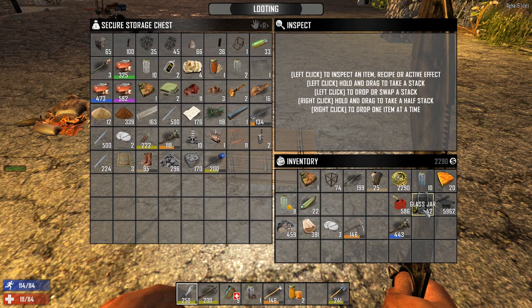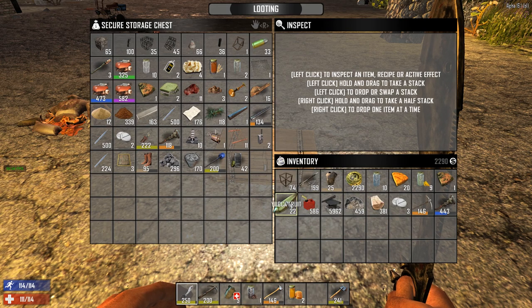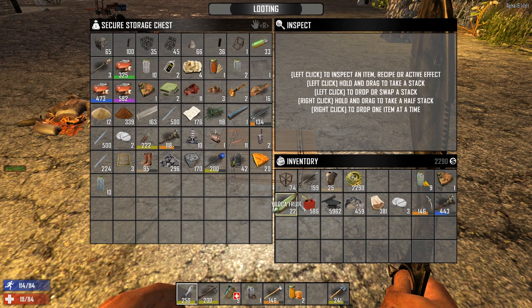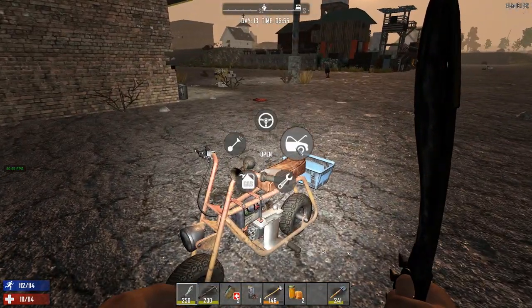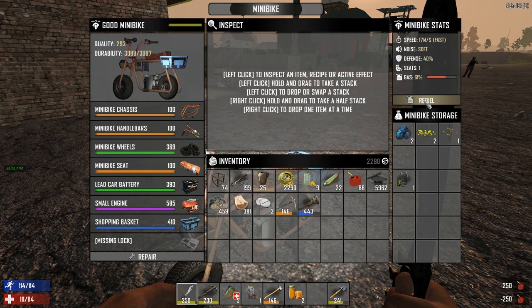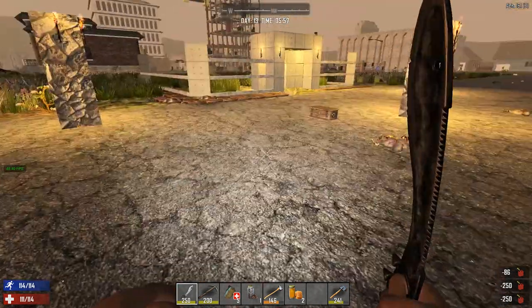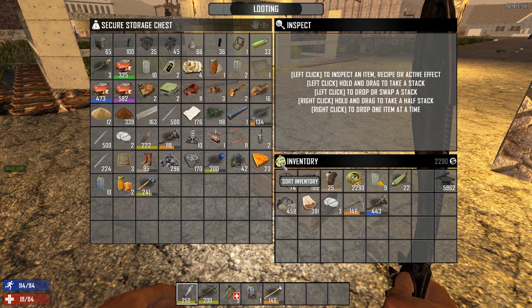Let's go ahead and drop off everything we're not going to need because we are going to be doing a looting run. By the way, I made some cornbread - took some corn, turned it into cornmeal, made some cornbread. We're not going to take this much food with us though, so let's put this stuff up here. Inventory management - nobody likes this. Let's gas this bad boy up and we have a couple more things to drop off. That should be about good.